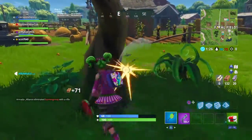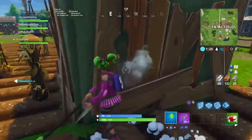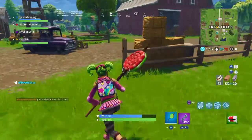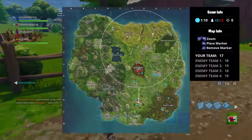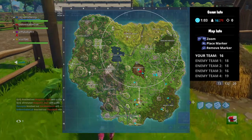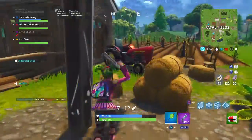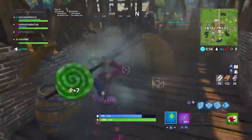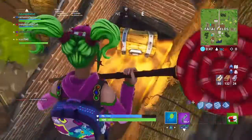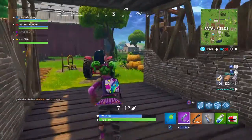Then you have to score goals in different places. For the next challenge, it's for scoring goals on different pitches and you need two of them. There's a soccer field here and a soccer field at Pleasant Park. Go there and score a goal, which should be pretty easy. I'd recommend going to Pleasant Park first, then the other soccer field, or whatever order you prefer. You don't need to do it in one single game.